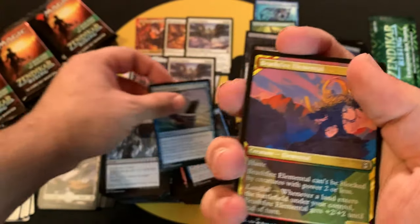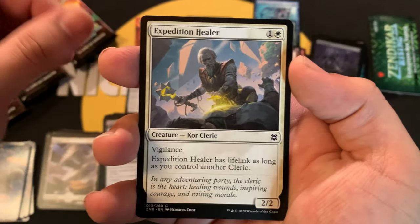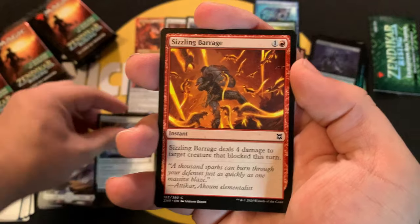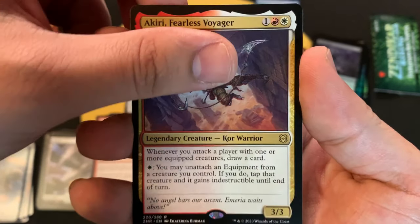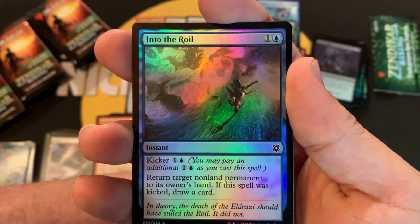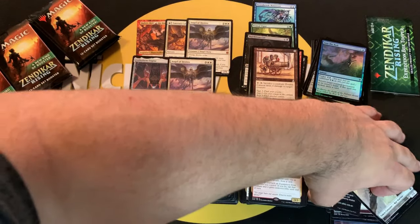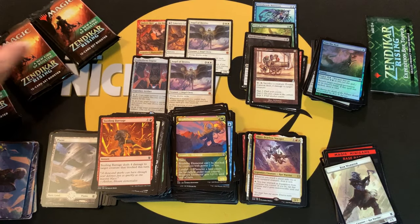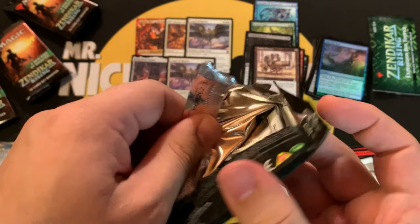Some commons, a showcase Elemental — very nice — Expedition Healer, Sizzling Barrage, and Akiri, Fearless Voyager, followed by a common foil and a Coral Warrior token. Four packs left, coming in for the close!